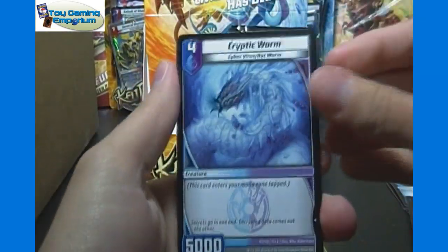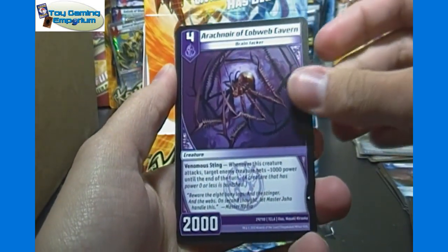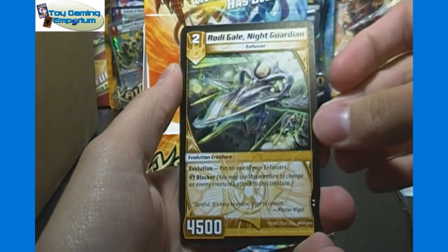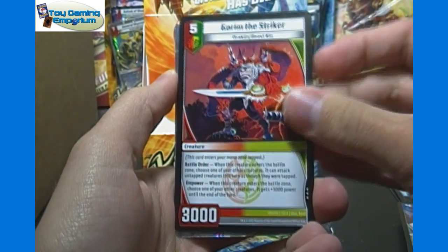I think we'll just make this one longer video and keep it all in one spot for you guys. Cryptic Worm, Shaman Broccoli, Chaotic Sky Terror, Arachnor of Cobweb Cavern, Rammus the Cloaked, Rhodey Gale Night Guardian, Sea Curse Quartz. Gorum the Striker.